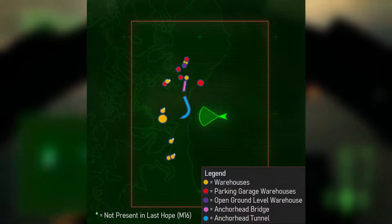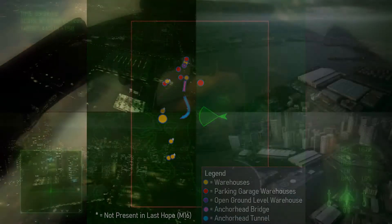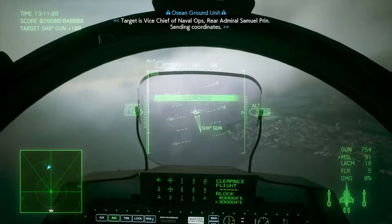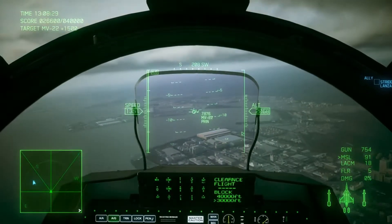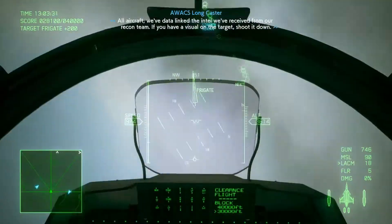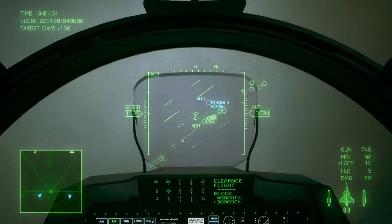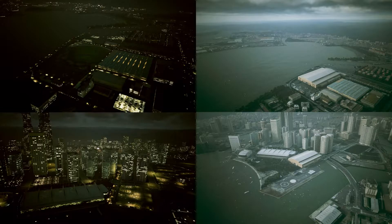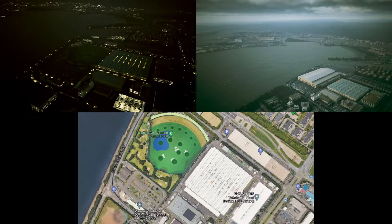You may notice that some locations on my map are marked with asterisks. These are the only differences between Anchorhead Bay in Mission 16 of Ace Combat 7 and Anchorhead Bay in the DLC Mission. What appears to have happened is that Project Ace has copy-pasted four of the warehouses already in Anchorhead Bay and put them in certain locations as spawn points for the MV-22s that you shoot down in SP Mission 2. In both real Yokohama and Mission 16 Anchorhead, these locations were formerly parking lots, empty lots, or a golf driving range.